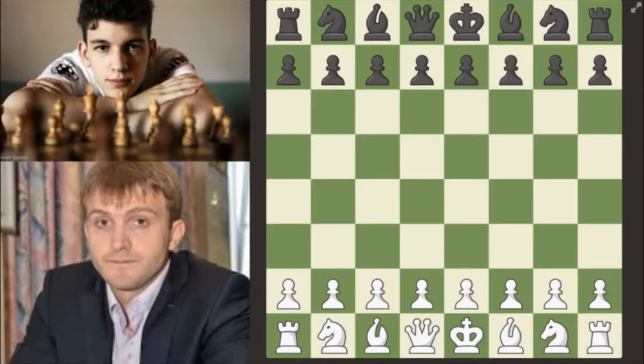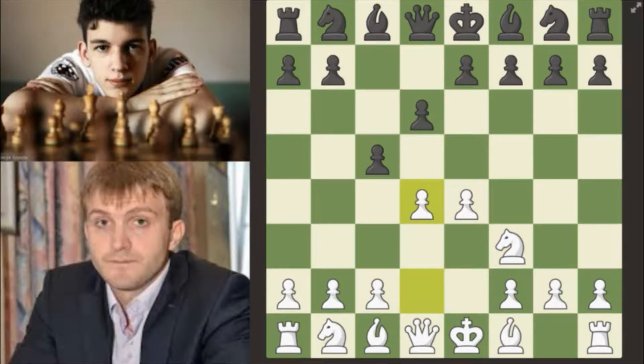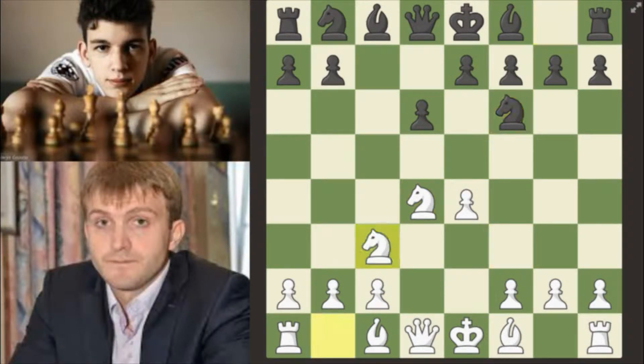Let's start the game. Nikita has the white pieces and starts off with e4. Black responds with c5, the Sicilian Defense. Knight f3, d6, d4, c takes d4, knight takes d4, knight f6, knight c3, and now a6 — the Najdorf variation.